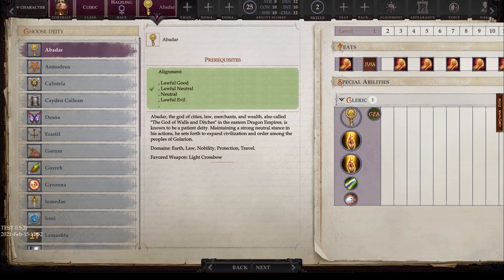Let's start with Abadar. All deities have alignment requirements — Abadar requires lawful good, lawful neutral, neutral, or lawful evil. Abadar, the god of cities, law, merchants, and wealth — also called the god of walls and ditches — is a patient deity who maintains a strong neutral stance, working to expand civilization and order amongst the peoples of Golarion. Domains are earth, law, nobility, protection, and travel, and the favored weapon is the light crossbow.